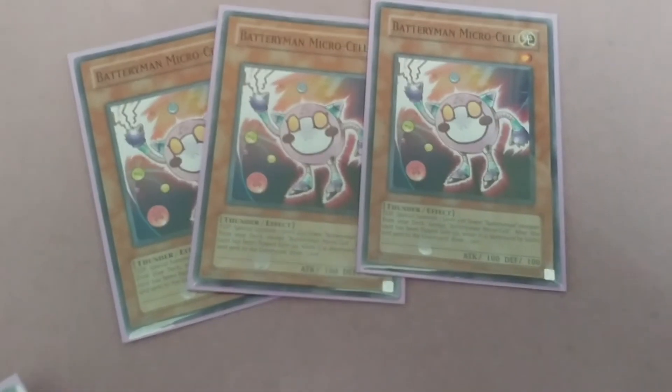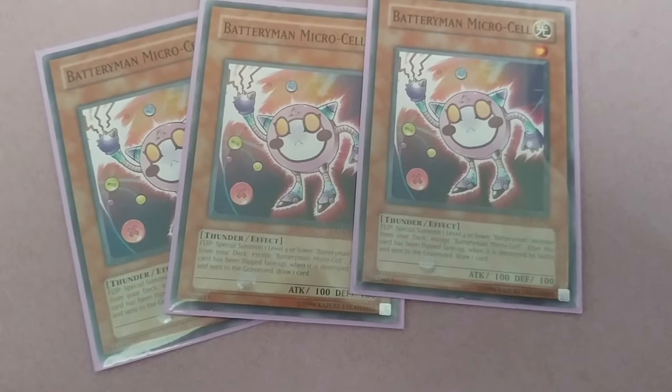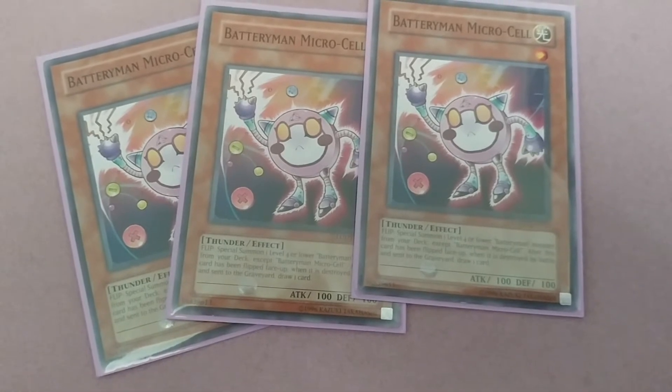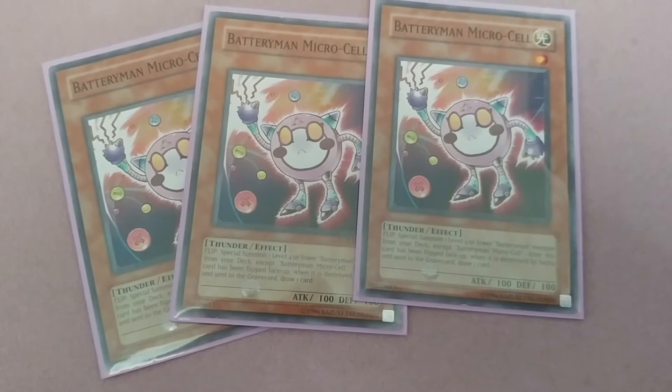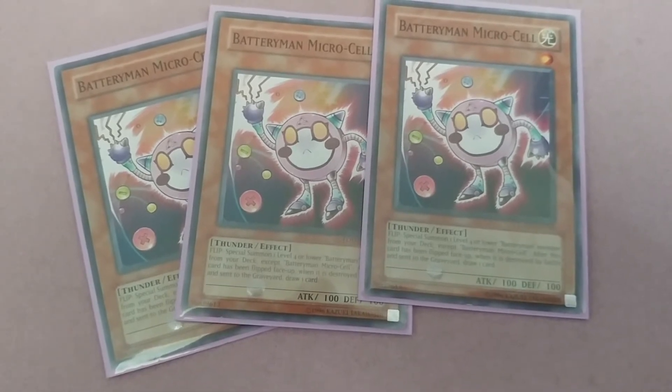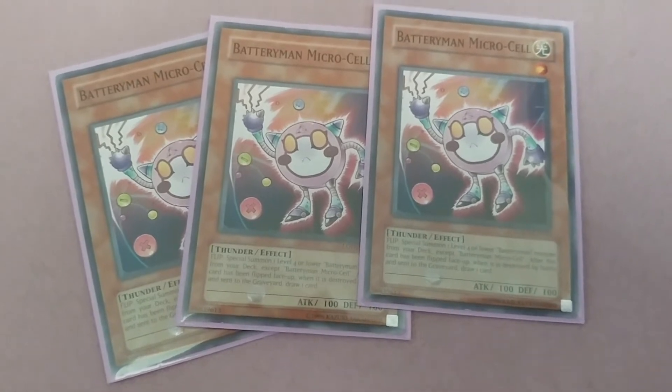Three Battery Man Microcell. When flipped, special summon one level four or lower Battery Man monster from your deck, except Battery Man Microcell. After this card has been flipped face up, when it is destroyed by battle and sent to the graveyard, draw a card.